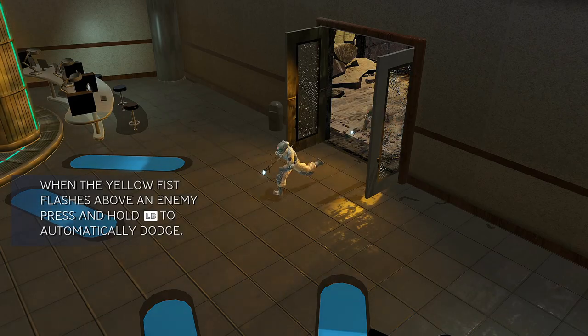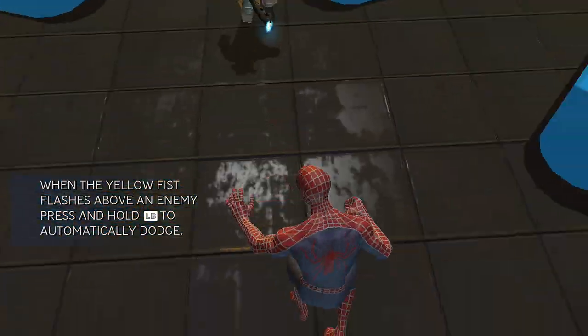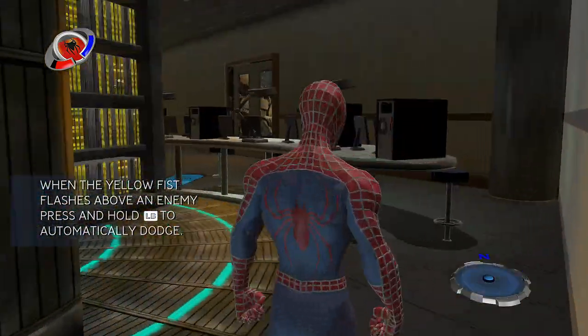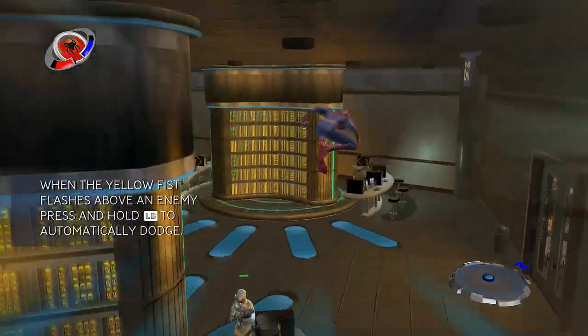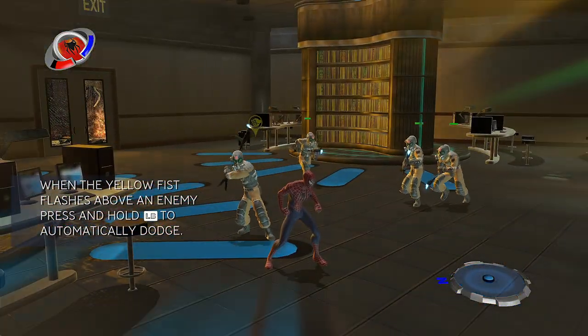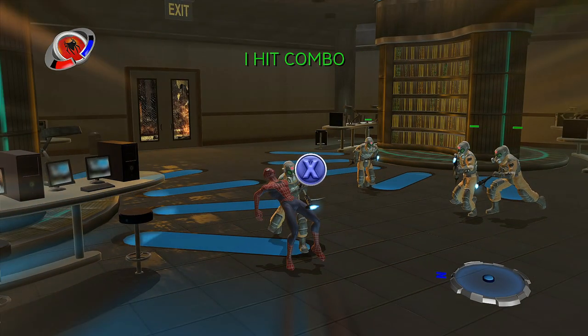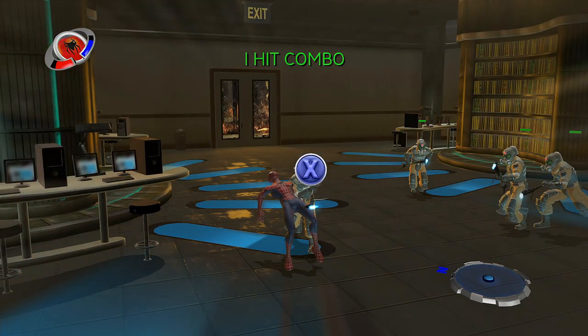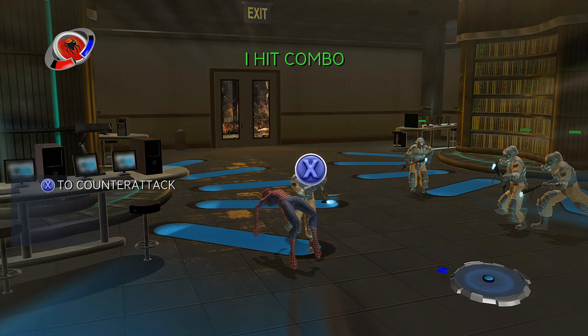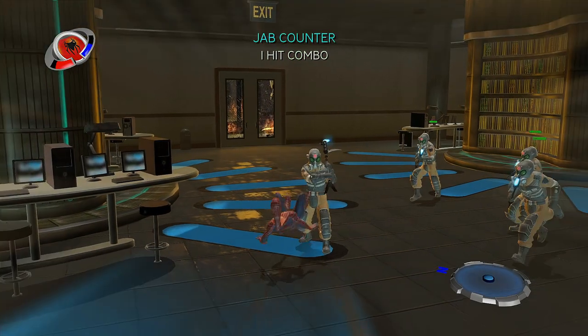Man, you sure do get hit a lot. You know, there's a handy dodge button you could be using to keep that pretty face of yours intact. Hold the dodge button down when you see the attack indicator. LB to automatically dodge. See that icon? The attack button icon that appears when you're dodging means you can counter-attack. Hit the attack button when it shows up to hit your opponent back. By the way, counter attacks are unblockable. That's amazing — counter attacks are unblockable!